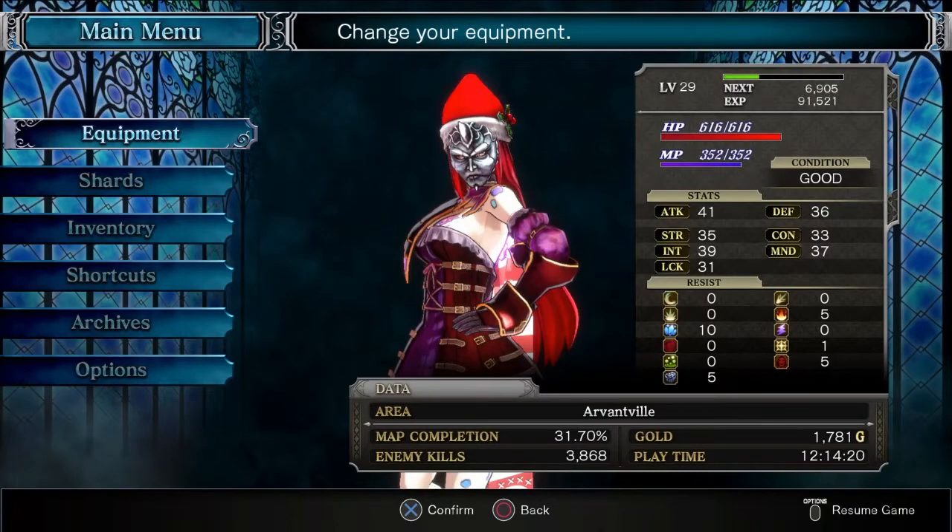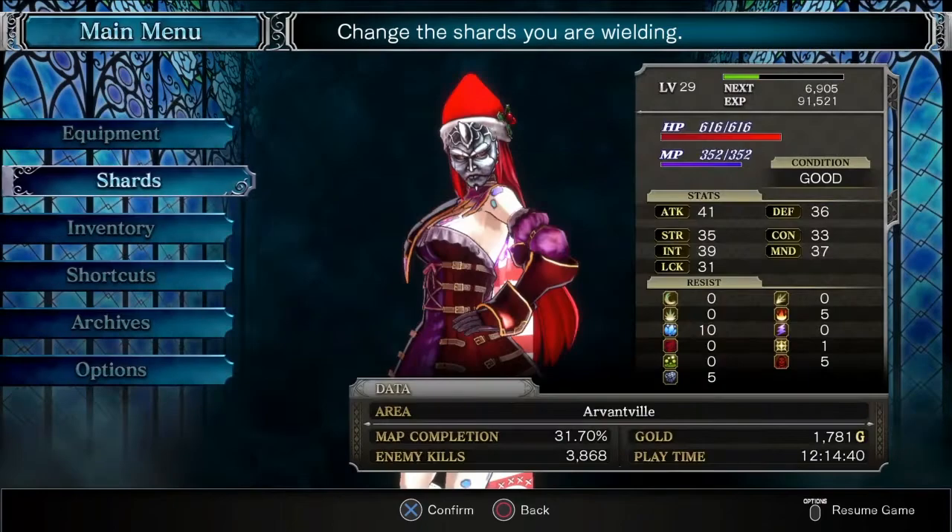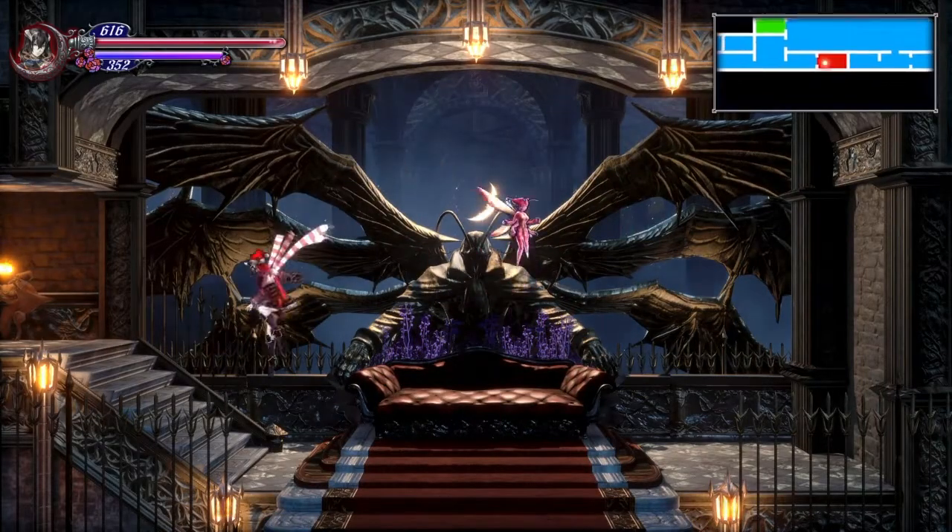Hello ladies and gentlemen, welcome back to part 10 of our let's play of Bloodstained: Ritual of the Night for the PlayStation 4. Sorry, I'm fighting a hiccup right now. In the last video we pretty much went in depth on the alchemy shard, and this is the reason why I actually upgraded the grade and rank — so I can show you guys.